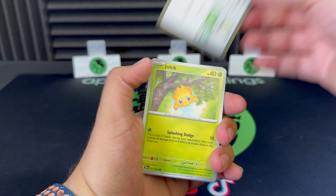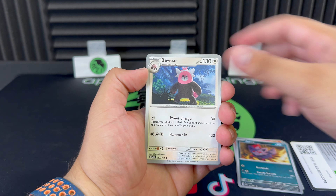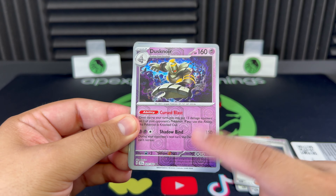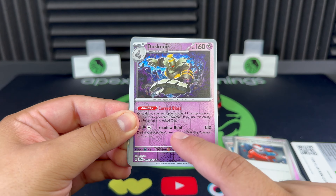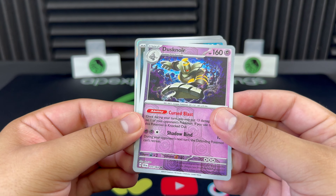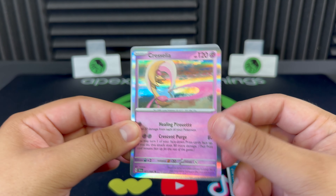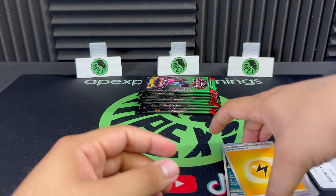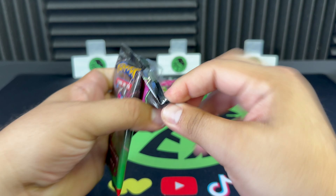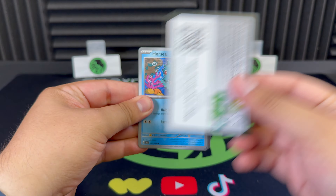Without further ado, let's rip our nine packs from ETB number one. We've got Houndour — let's see if we can start off with a bang. The reverse foil on this is actually really nice — you've got that Poké Ball foil pattern, really nice on that Dustnoir there. And a Chrysalia — the wrong Chrysalia, not the Special or Illustration Rare. Not yet, but we will pull that here today.